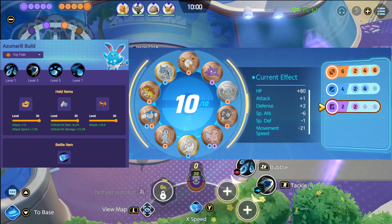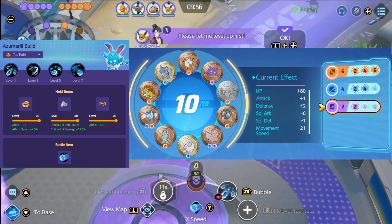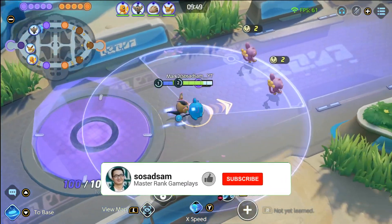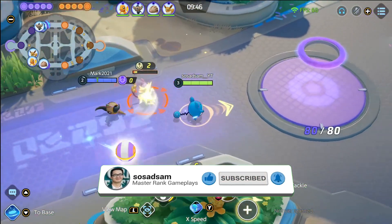Keep in mind, this build is very squishy and purely full damage. For emblems I run 6 browns, 4 blues, and 2 purple. Try this build and let me know in the comment section down below. And as always, I hope you guys enjoyed this game — subscribe to my channel, smash that like button, and hit that bell icon to get notified when these videos will be up.